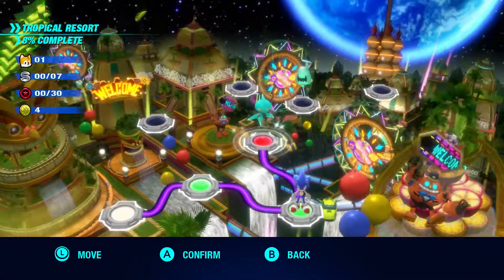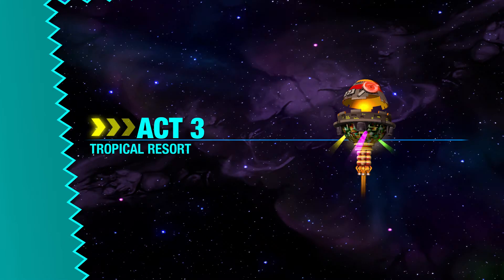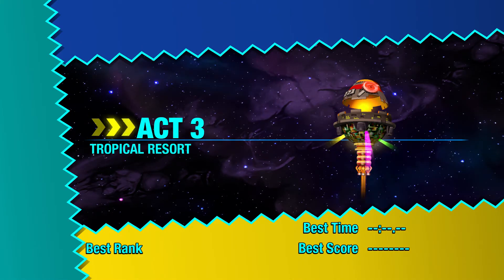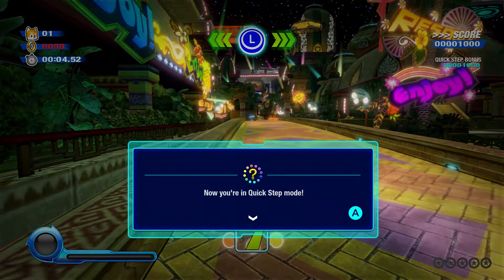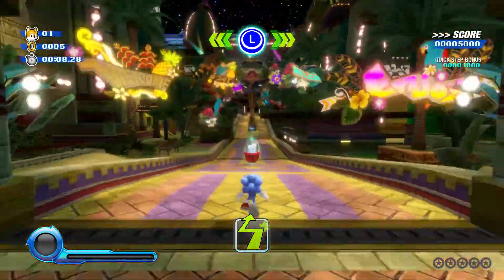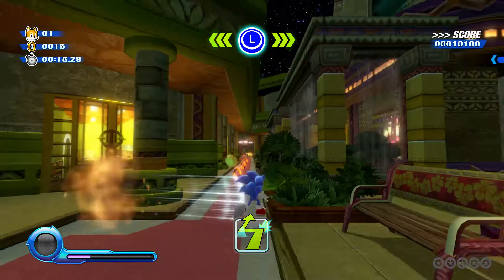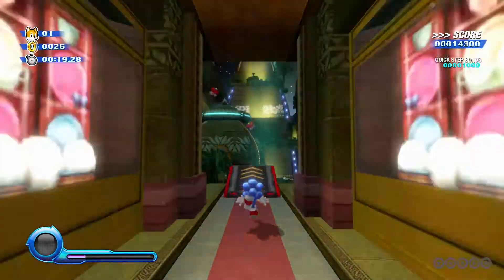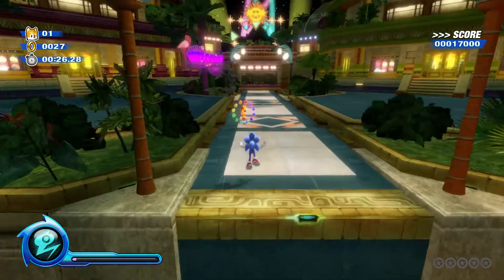Okay, so that is the cutscenes. Tropical Resort Act 3, here we go. Done through Acts 1 and 2, moving on to Act 3 for the Tropical Resort. This will be my blind playthrough since I haven't played this before — it's gonna be my first time trying this out. I have to take things nice and slow. Oh jeez, I forgot about moving. I meant to hit the jump button but oh well, it doesn't really matter.